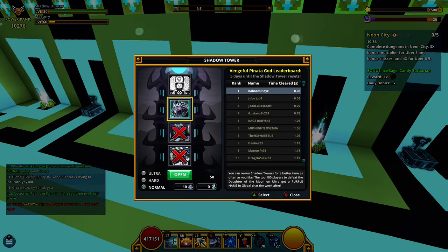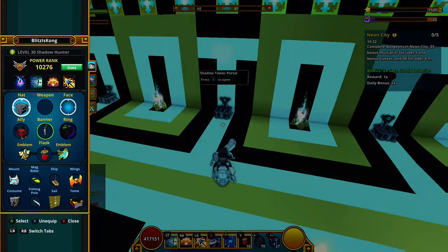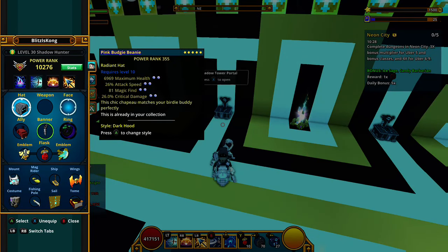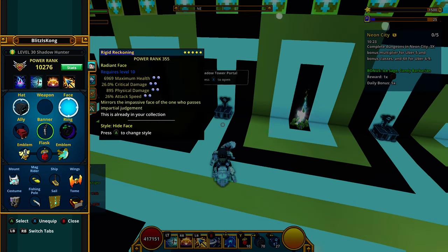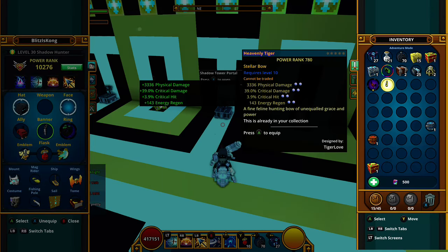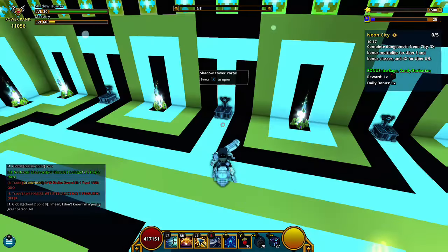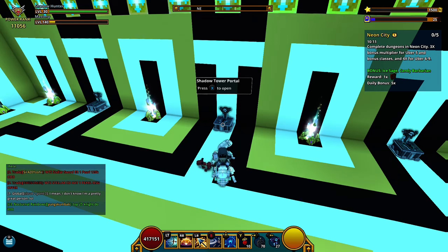Go in there and grab that gear. For example, if I were doing this glitch and making a second account, my hat gives me 355, my face gives me 355, and my weapon gives me 780 — so with just the face and the hat I'm already past 550 power rank.